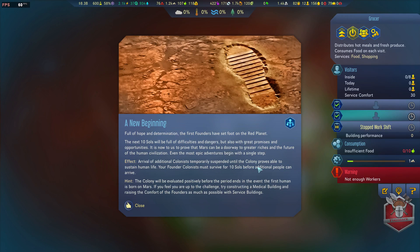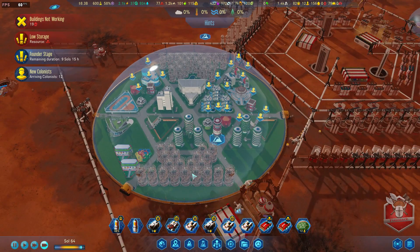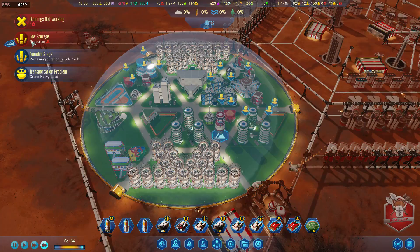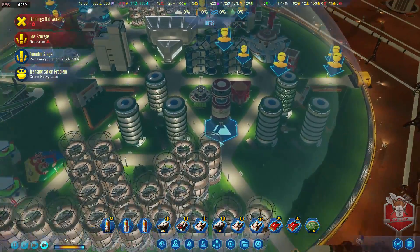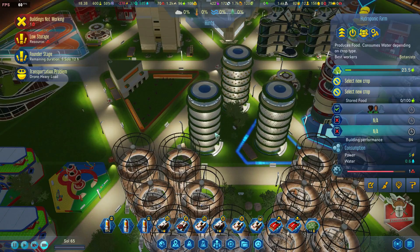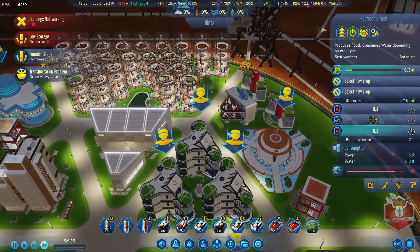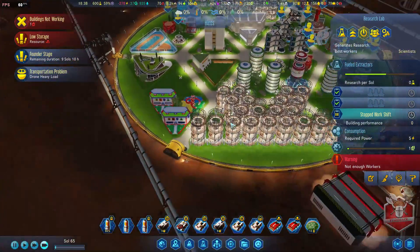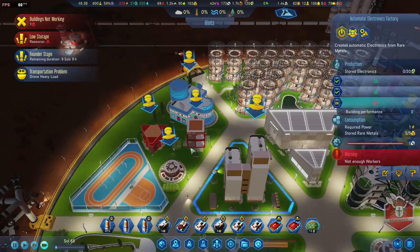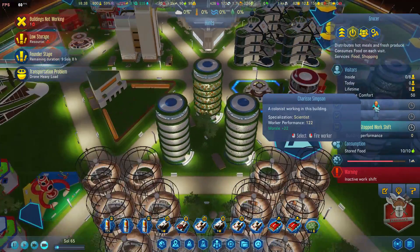We have to wait 10 Martian days before we can have more people come. But if they have a baby within those first 10 days, it will automatically allow us to import more people to Mars. We have people on Mars, ladies and gentlemen! A botanist is working in the farms so food is being produced by our Martian friends. We got one guy working in the grocer too.